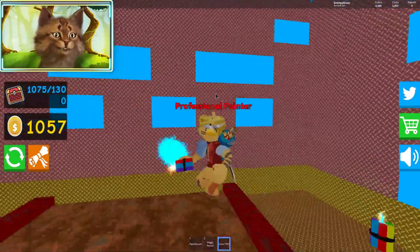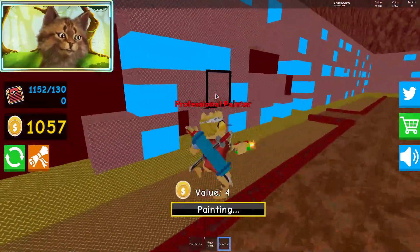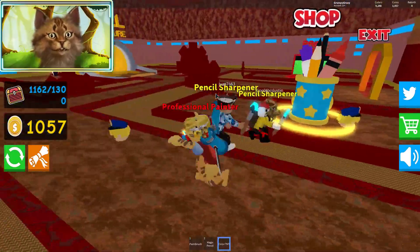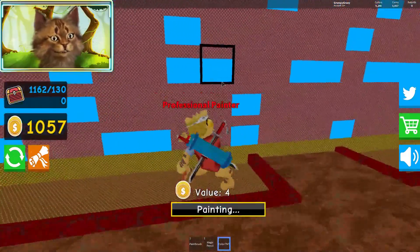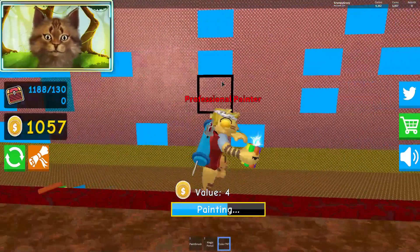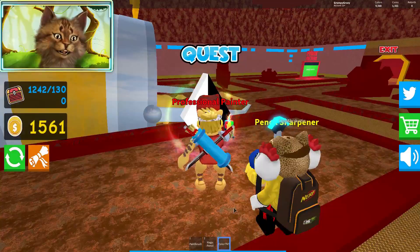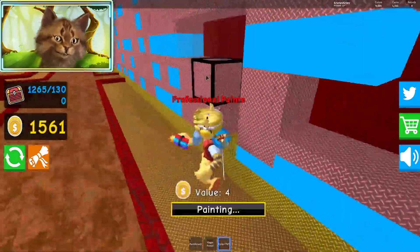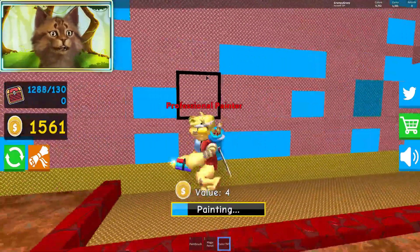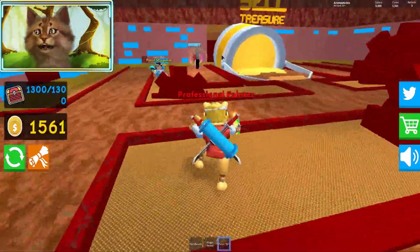I was thinking that TNT was going to blow up a crazy amount, but I guess it kind of does that — it just takes a little while. I guess I should just run in a circle. Someone's super OP here. I already finished this quest. Start again. You guys are going to see how much money I make with the quad coins — it's literally ridiculous. Now I know why people leave so much paint behind — because they're so OP. Let's see how much money I get.